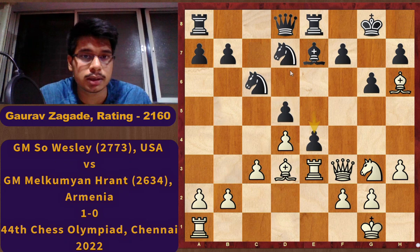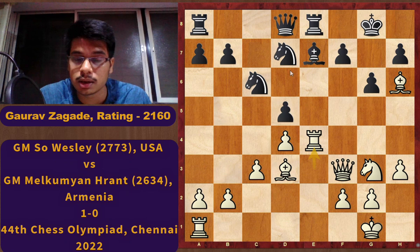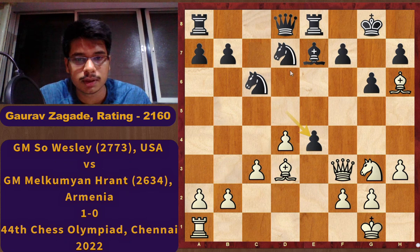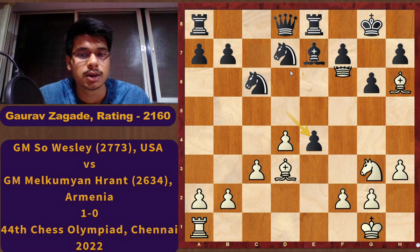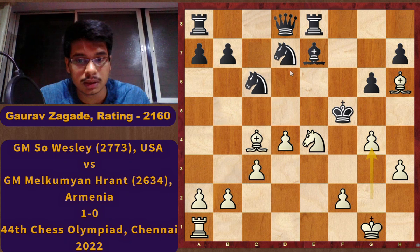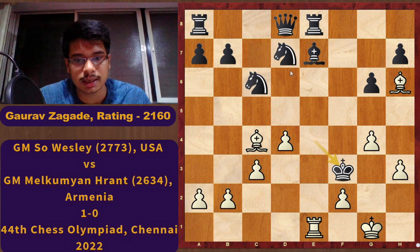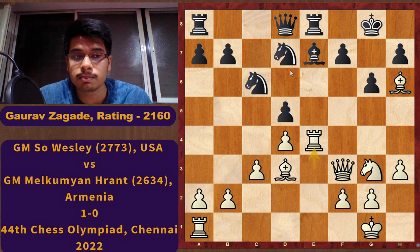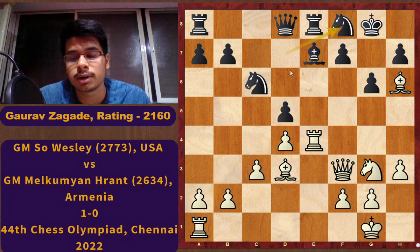The opponent Melkumyan Rant was struck by the move Rxe4. What happens after dxe4? In the game Black played Nf8, so it is clear that dxe4 is not working. Here comes a beautiful queen sacrifice: Qxf7 check, Kxf7, Bc4 check, Kf6 only move, Ne4 check, Kf5 only move, g4 check, Kxe4 only move, Rxe1 check, Kf3, and Bd5. It's so pretty — a very beautiful line missed by the opponent. That's why Black didn't take on e4 and had to go with Nf8, and Black is simply a pawn down.